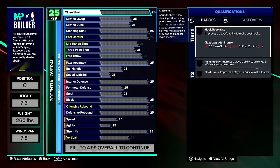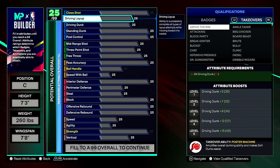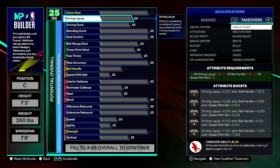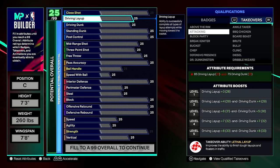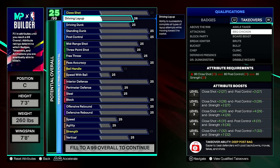Now let's go over all 72 takeovers. I'll be showing every one — what stats they affect, their level one through five boosts, and their paired takeover ability. Pause and screenshot as needed. Above the Rim boosts driving dunk. Attacking boosts driving layup and driving dunk with poster machine ability. Barbecue Chicken was one 2K was promoting. Block Party boosts interior defense and block. Board Beast boosts offensive and defensive rebound.